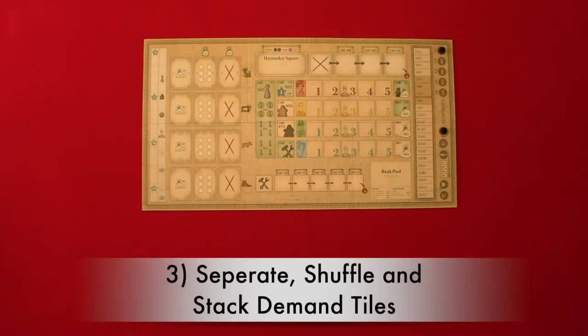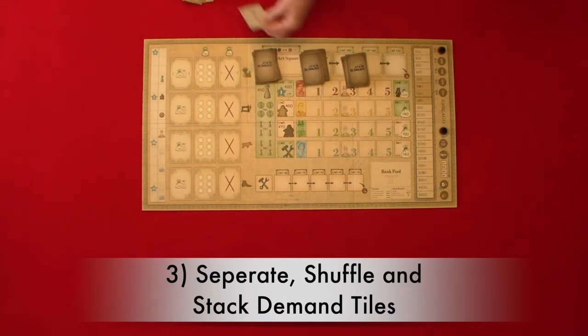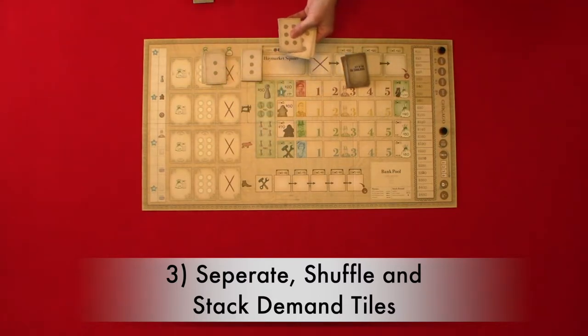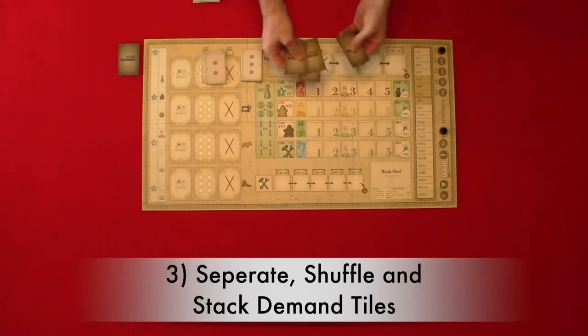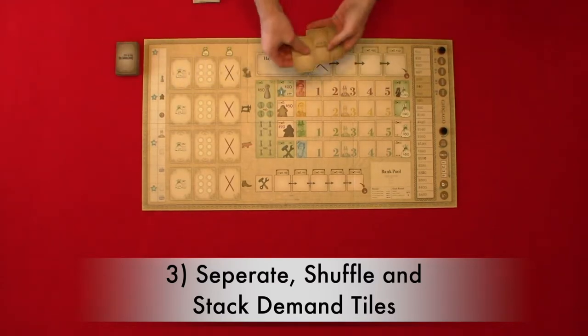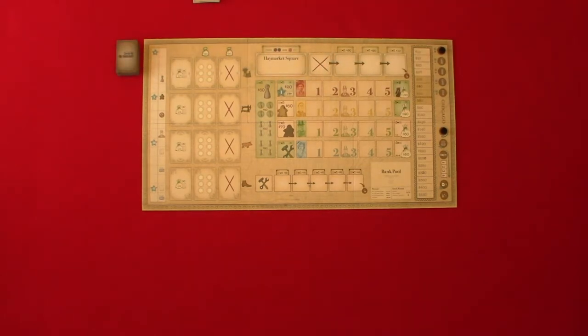Step three: separate, shuffle, and stack demand tiles. You're going to separate the demand tiles by the number of dots on the back of the tile. From each stack, you will remove a number of tiles based on the number of players. In a two-player game, remove all demand tiles that have three and four dots. In a three-player game, remove all tiles with four dots. In a four-player game, play with all tiles from each stack. Then shuffle each stack and create one main stack in numerical order: four dots on the bottom, then threes, then two dots, then one dot on top. Place the stack next to the main game board.